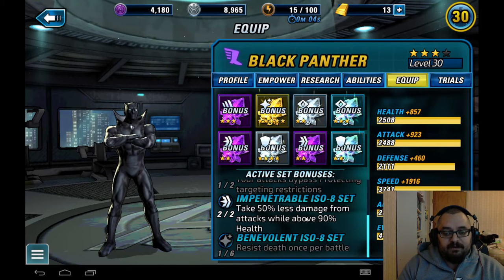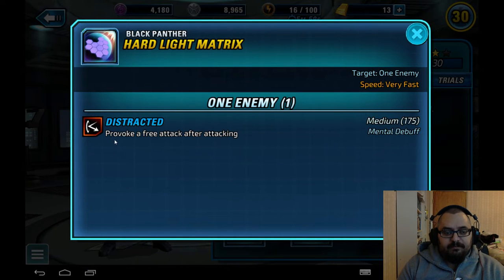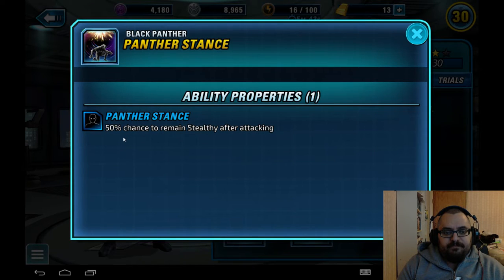His tactical ability, Distracted, adds provoke and a free attack after attacking — really good in both PvP and PvE. His innate buff is called Panther Stance: he has a 50 percent chance to remain stealthy after attacking, and if you add the Indomitable ISO set for another 20 percent, it averages out to around 70 percent chance to remain stealthy after an attack, which is awesome.